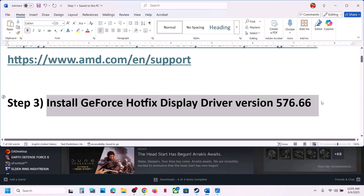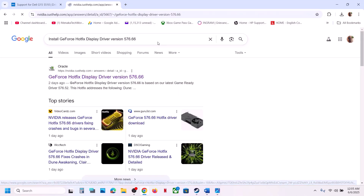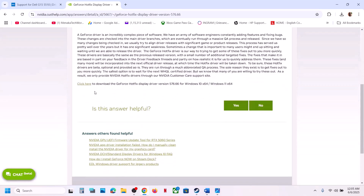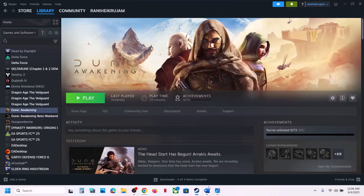The next step is to install the GeForce hotfix display driver version 576.66. Search for it in Google and go to the Nvidia website — this hotfix addresses Dune Awakening crashing during gameplay. Download it, run the exe file, make sure you put a check on 'Perform a clean installation,' then restart your computer and launch the game.